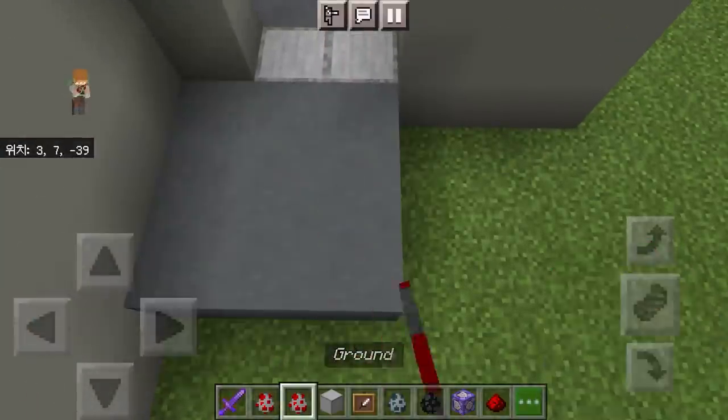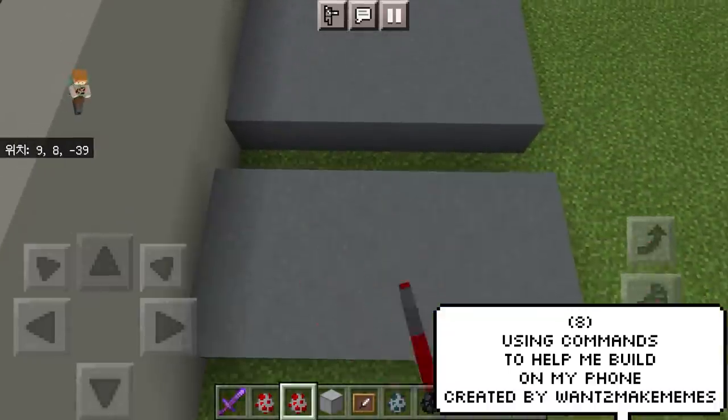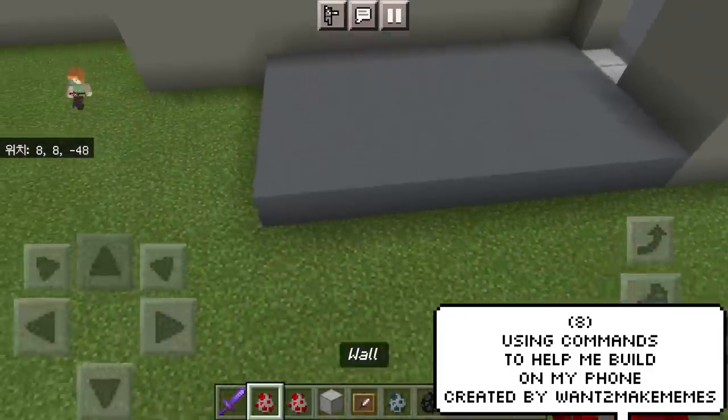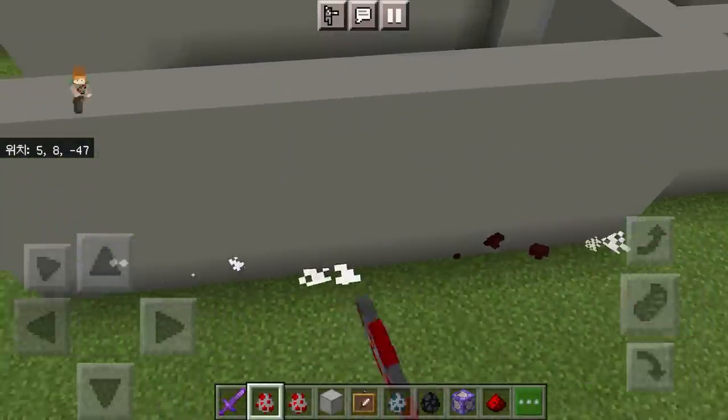This is actually the definition of work smart, not hard. This player who's playing on Minecraft mobile has made command blocks to help him build. When he places a block, it does the rest. I can only imagine how many hours he must have saved by doing this.